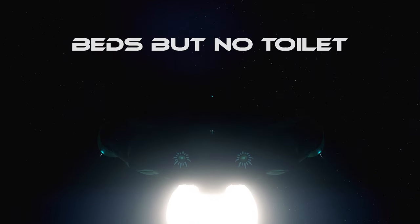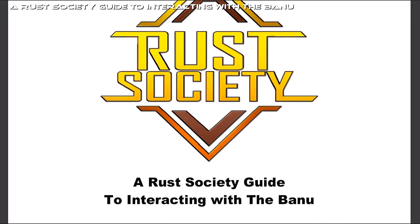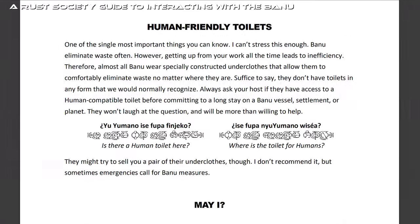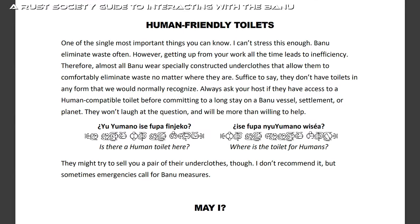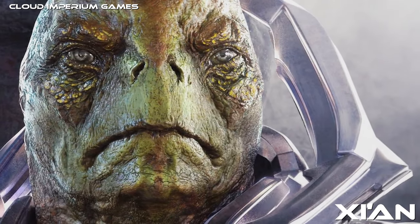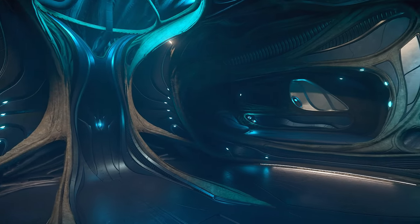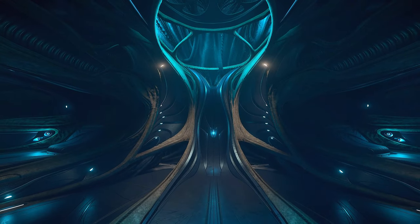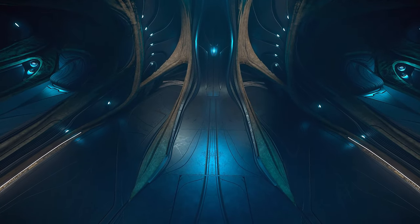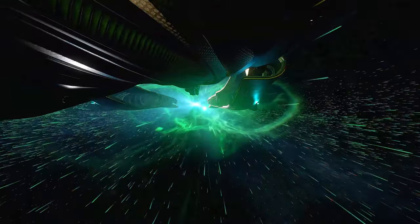The Defender has beds but no toilets. According to the lore, the Banu value hospitality and don't have the same biological need for beds and toilets as humans, yet they still provide appropriate accommodation for other species. I'm not surprised to find two beds in the Defender, but what does surprise me is the lack of a small toilet. The fact that it has two beds suggests it's designed for extended use, which makes the absence of a toilet all the more noticeable.